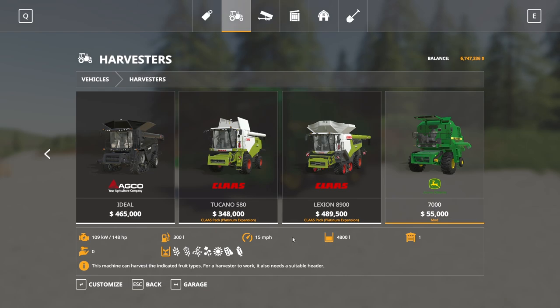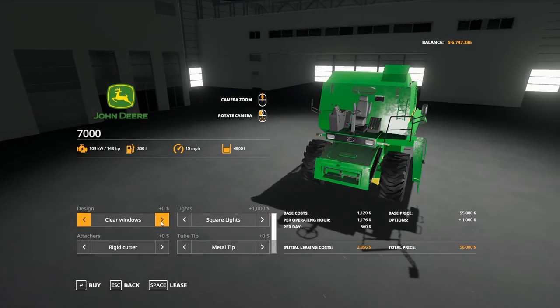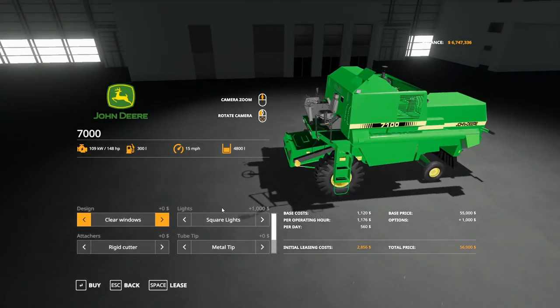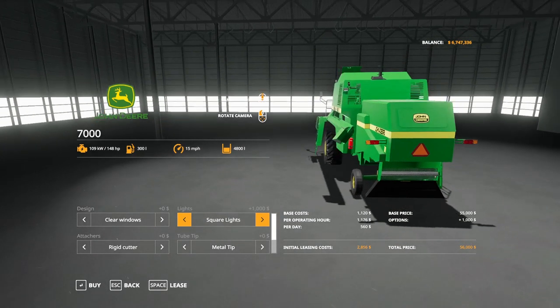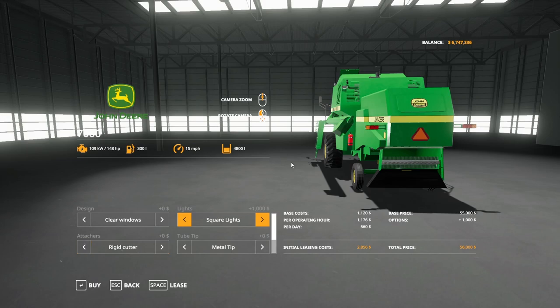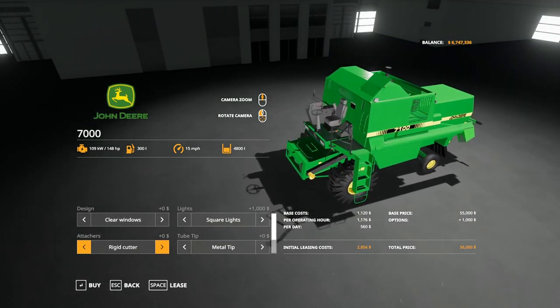It holds 4,800 liters, has a 15 mile per hour driving speed, holds 300 liters of fuel, and 148 horsepower starting. It can harvest the usual crop types. Customization options include clear or dark windows on the grain bin, square or rounded lights on the front and back, and a rigid or flexible cutter option — which you'll probably notice more once you're hooked up and actually using it.